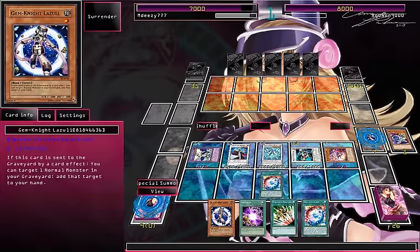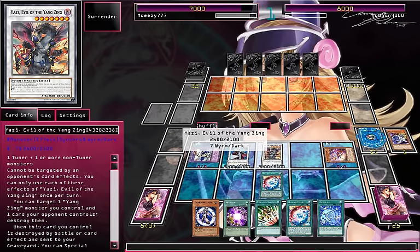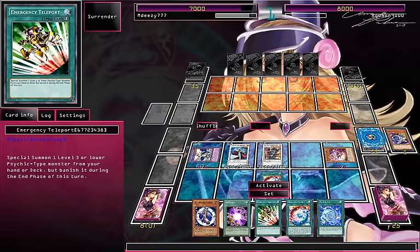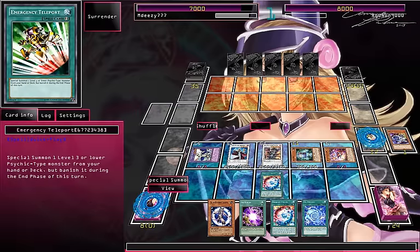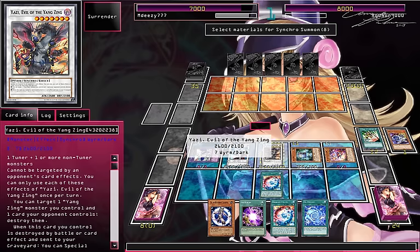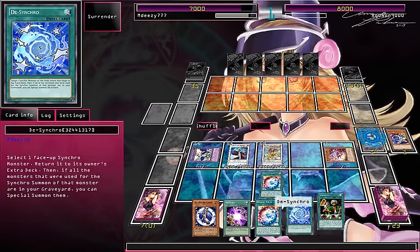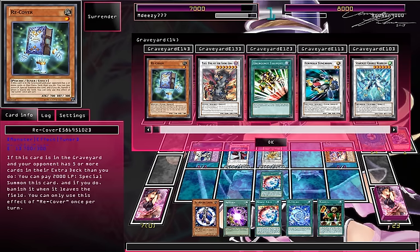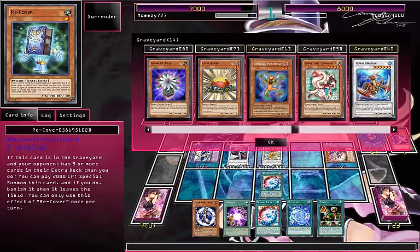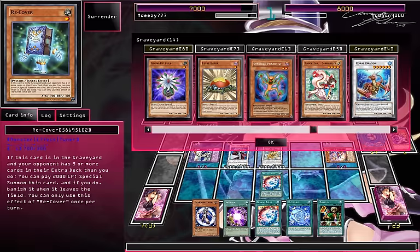We need a level 1. I can easily bring out a level 1 with Eaterly, which is good. Synchro with my Starless Charge Warrior for Yazzie — draw 1 card. De-Synchro — I could do it again, but I don't get much plus from that. I'm going to Eaterly summon my Recover, which means I can summon my Baxia, because I can't summon Baxia out of any other route. We need a level 3 — needs to be a Tuna. Need Unizombie here.